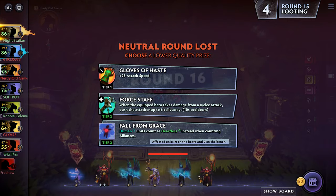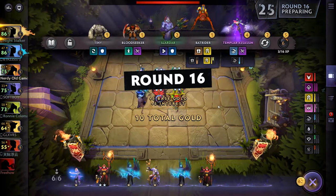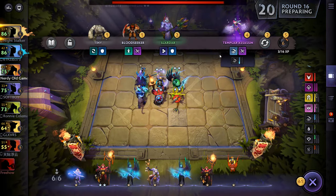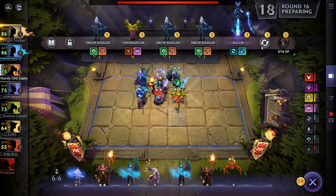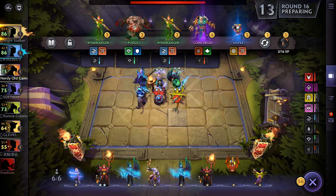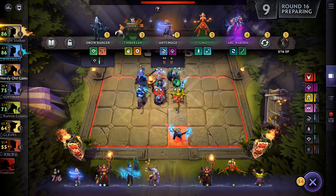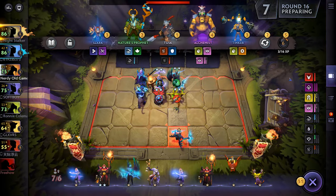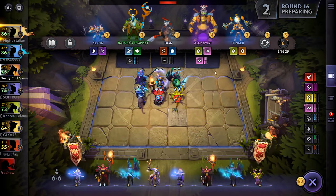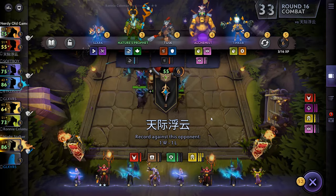There's Bat Rider for another Knight — pick him up. Another Anti-Mage. Let's sell off you and do this. I do want to get Alki, so we'll get him after the round has started.